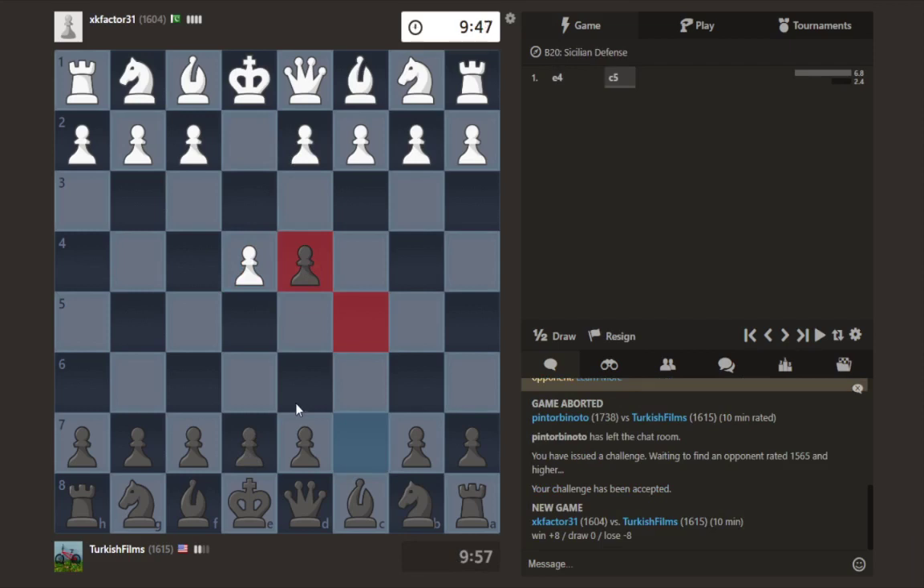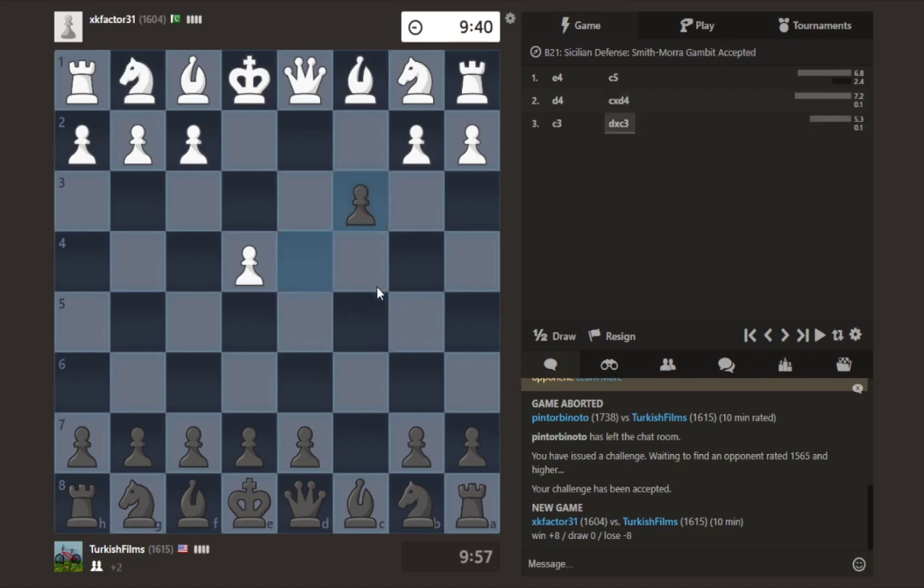The first game was the Sicilian that I tried to film, but he just blundered really early on and so it didn't go well. So we have a Smith-Morra Gambit. Some people play like this, gambiting a third pawn. I don't know if I'm supposed to accept it or not. I think it's dubious, so I probably should accept.